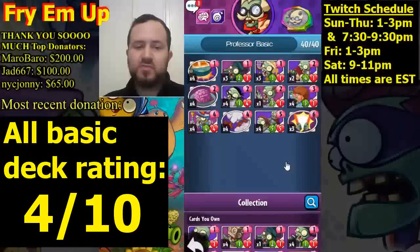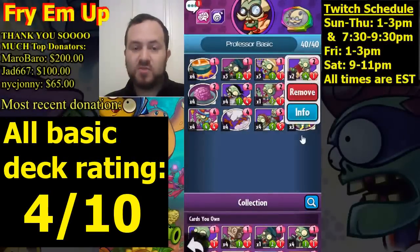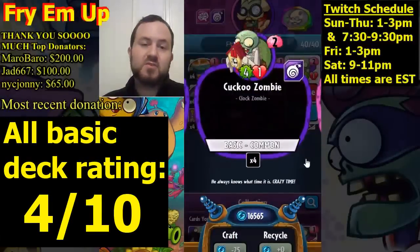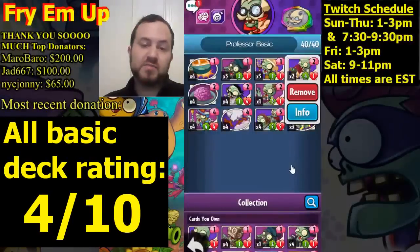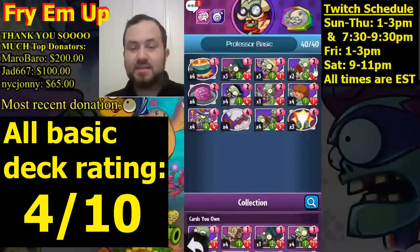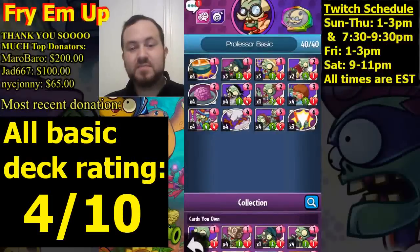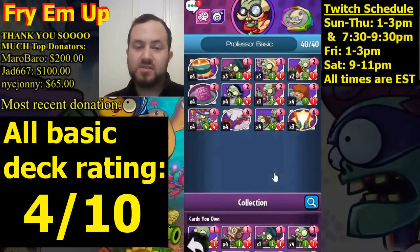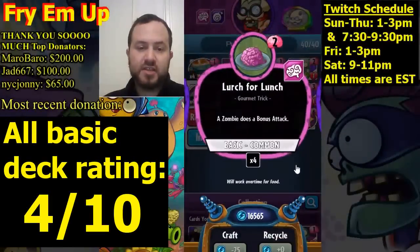The early game for Professor Brainstorm is kind of weak. We have three Chimney Sweeps which are good, but continuing on with the weak early game — Cuckoo Zombie costs two and is a four-one. It will trade against almost any other two-drop, but the problem is almost anything will kill it, even a one-one. Sometimes you get great value out of Cuckoo Zombies; sometimes they're kind of miserable.